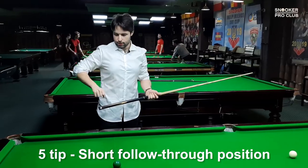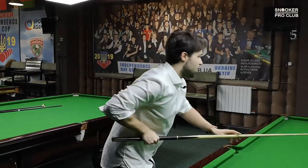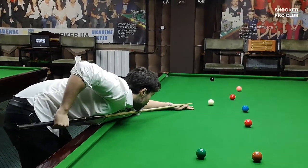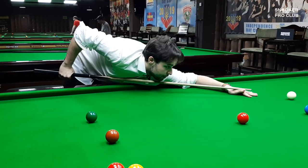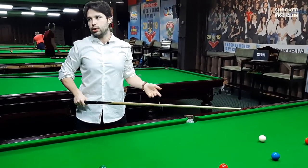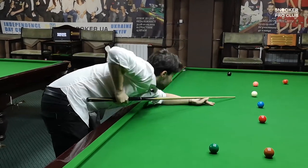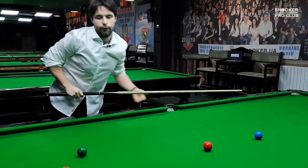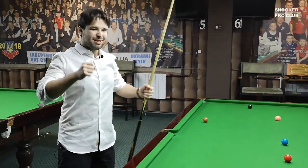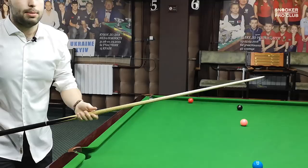Fifth tip: make sure that you don't have any follow-through position, and keep your right arm as close as possible to your chest — basically like this. In this way, you will have no follow-through, and you will put your elbow up. This allows you to not pot any balls. If I play like this, my elbow will move, my cue will move off the line, and this is the best way to have a bad cue action.